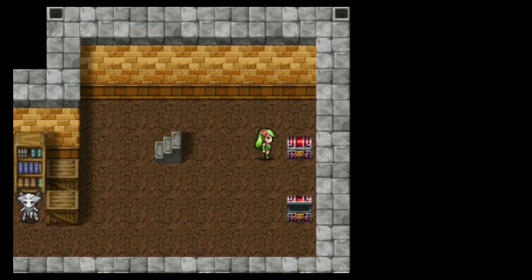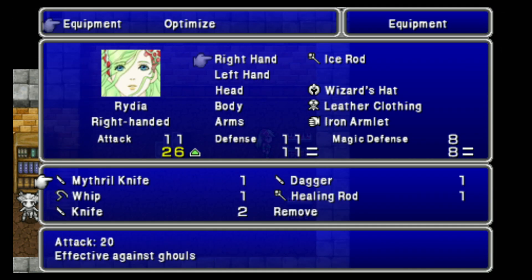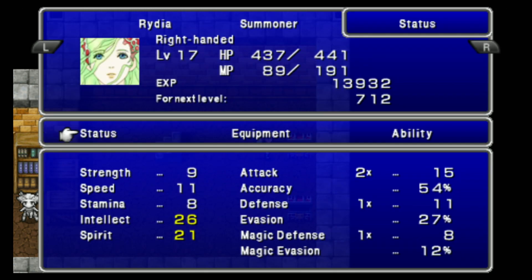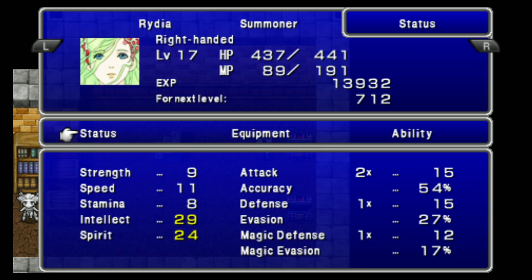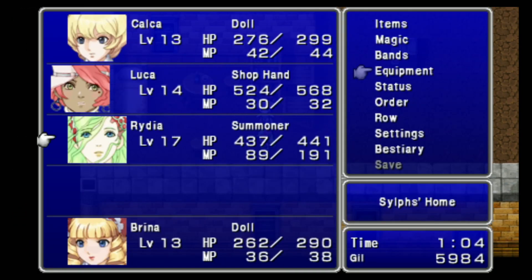Two more chests — a Mage's Robe and a Healing Rod, both of which I want to give to Rydia. I don't think the Healing Rod does anything, but I might as well give it to her. It gives some Spirit, which who cares, but it's slightly better. The Mage's Robe does give her some Intellect — and Spirit — but I don't care about the Spirit. It's worth it.